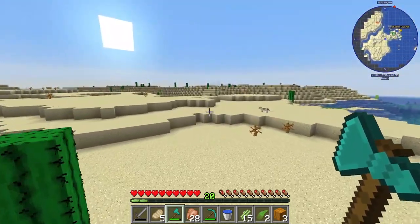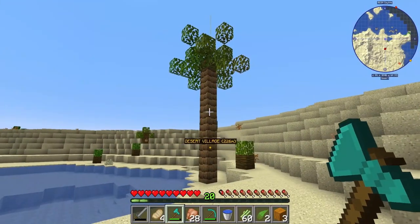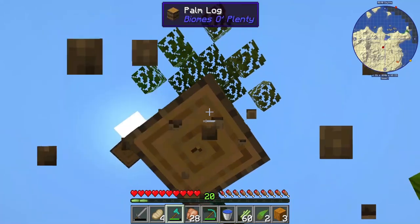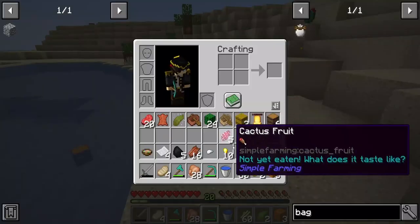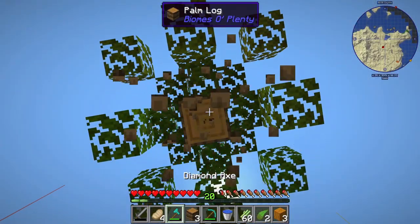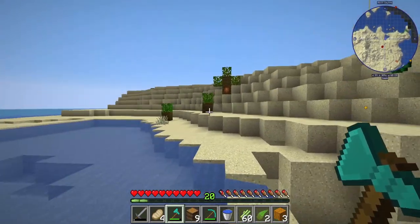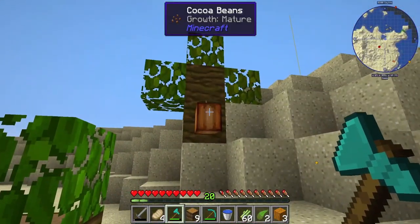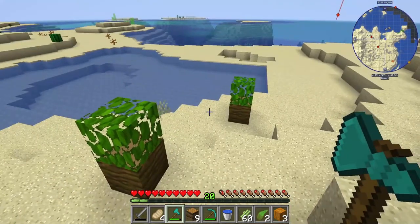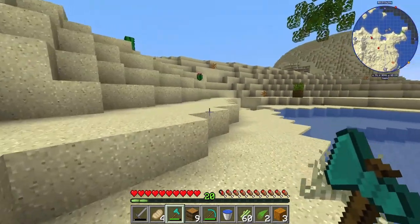We'll explore this desert right now — hopefully we can find another village or some desert temples to raid for loot. This is pretty cool: there are actually naturally occurring palm trees in the game, which is awesome. I want to take them home and hope that if I plant them on sand they'll still grow — palm trees look great around our pirate ship. I also noticed there are cocoa beans here, so we can start a cocoa bean farm by growing them on palm logs.